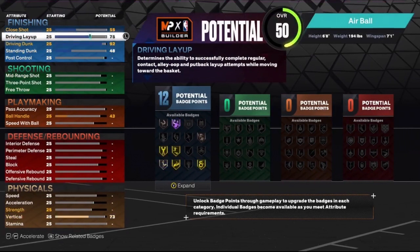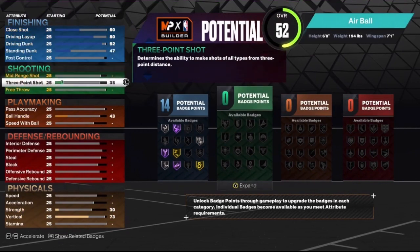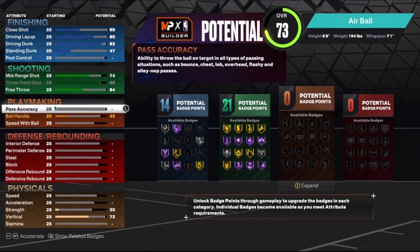The driving dunk is gonna be 92, we're gonna put the driving layup up to an 80, that'll get us 14 finishing badges. For the shooting, all we're gonna do is put the 3-ball up to 89, that'll already get us 21 shooting badges.